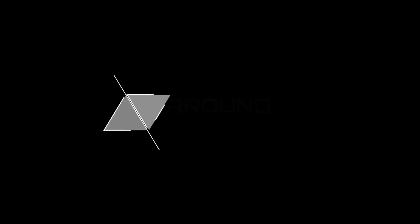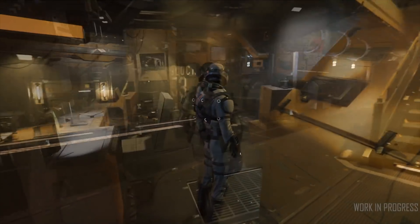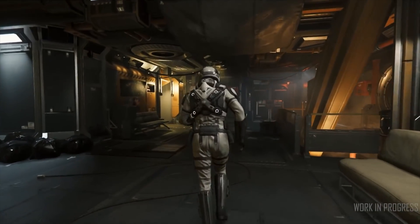At number 4 we have Around the Verse. This week's ATV gives us another look at the updates in the Verse, beginning with the latest changes to Player Habs. They're currently receiving a lighting pass after being added to several locations in the Verse, making their lighting fit better with the locations that they're in.